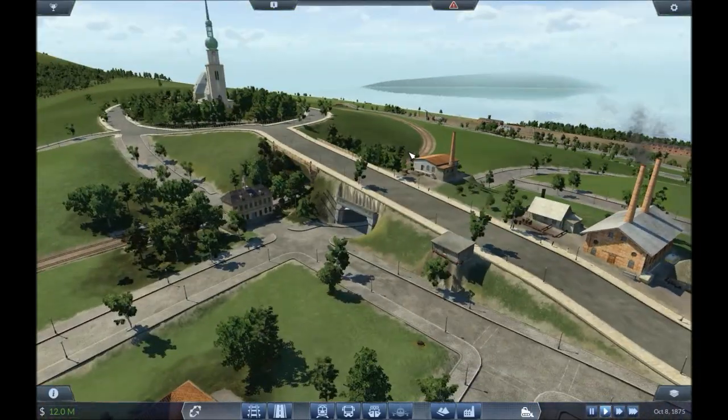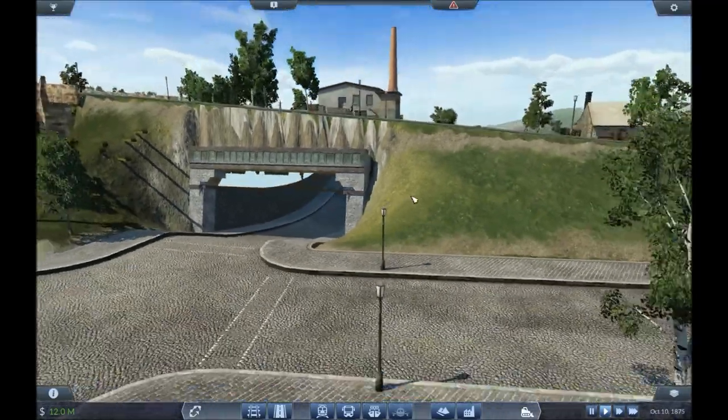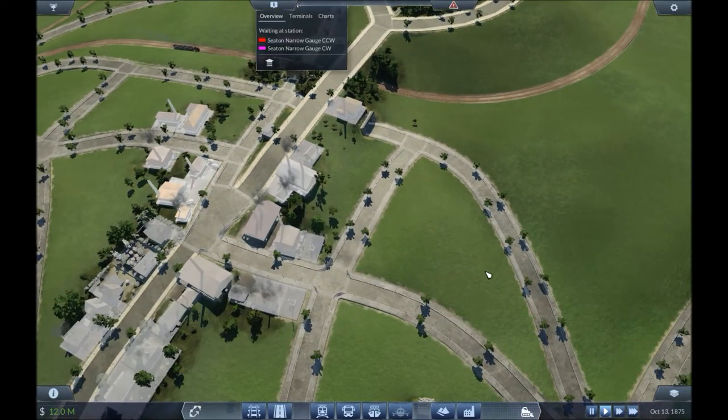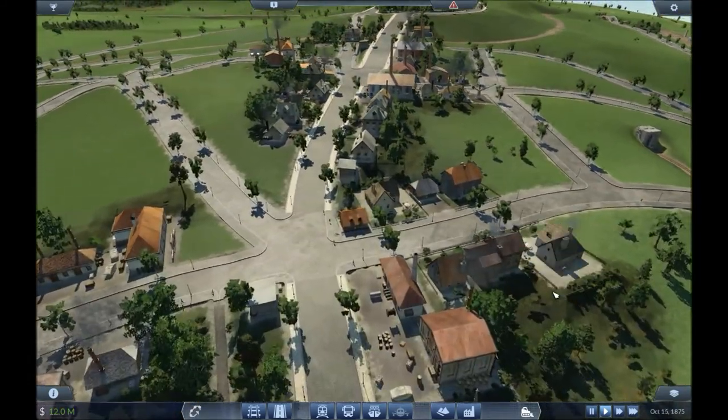I managed to sneak a tunnel in under there. It looks a bit weird when you get close up to it — there's a bit of clipping there — but that's going to give me access for everything on this side as well now. So it'll give me more reach to that station, so there'll be more people coming.